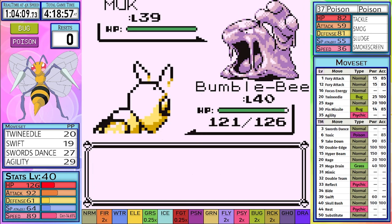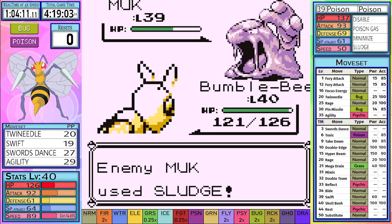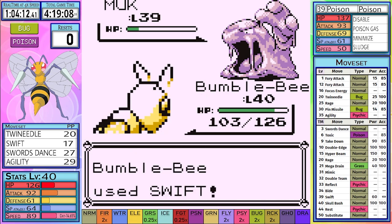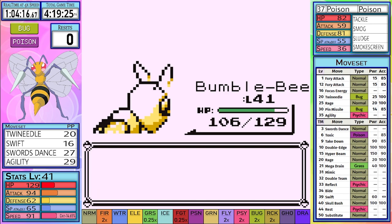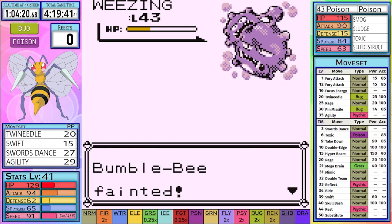The Koga battle begins, and we set up with three Swords Dances and an Agility to make sure that we can one-hit his entire team up to Weezing. As Muk comes out, the worst kind of situation happens — we get a crit and he uses Sludge. The next Swift takes it down. Koffing is out next, and it's really unlucky not to have the Muk just use Minimize or Disable. Unfortunately, the Weezing battle is basically the same as the Exploding Hiker — I cannot take it out in one hit, and a Self-Destruct will. Weezing uses Self-Destruct and we take our first reset of the run.